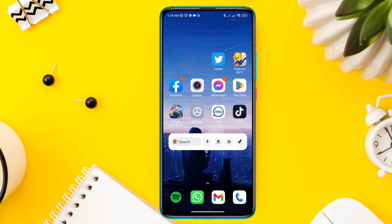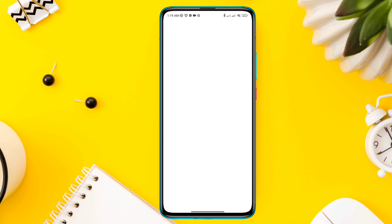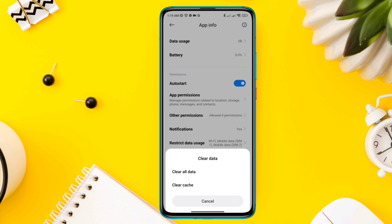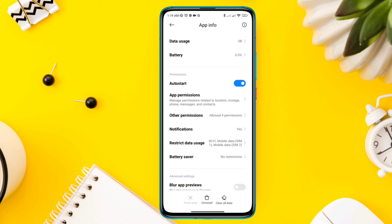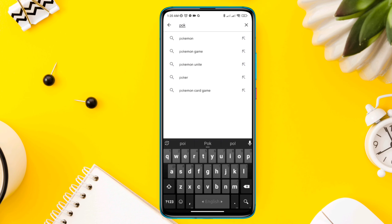Solution 3: Remove software bugs. Tap and hold Pokemon Unite, then tap App Info. Scroll down, tap Battery Saver, tap No Restriction. Tap Clear Data, then tap Clear Cache. Before you play the game, please ensure that you have enough free storage on your mobile device and also update your Pokemon app.